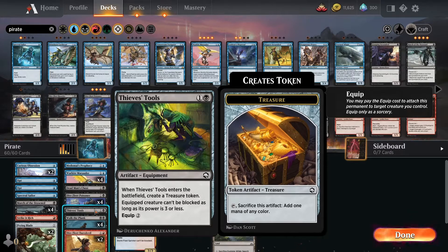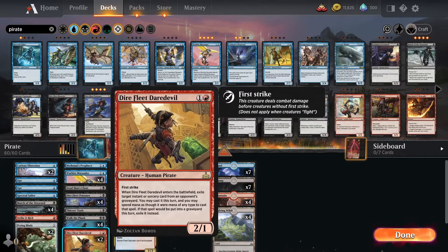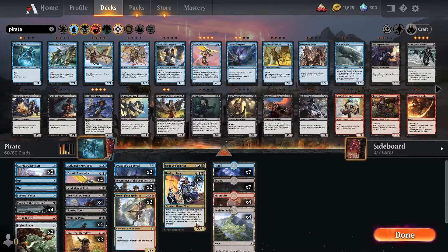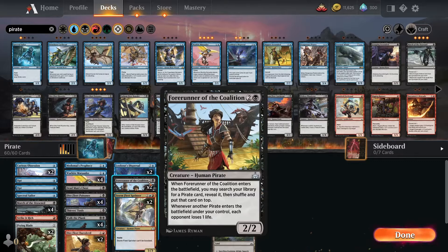Still have four Walk the Plank, and two Dire Fleet Daredevil which I really like. Two of Lookout's Dispersal, which makes me counter spells and creatures. Two of Forerunner of the Coalition — it's a very good card to have early, so if I can get this as early as possible it's very good, because the opponent will lose life for each pirate I play out. But I also can find a pirate card in my deck and put it on the top of my library. I thought it was in my hand but okay, it's on the top of my library.